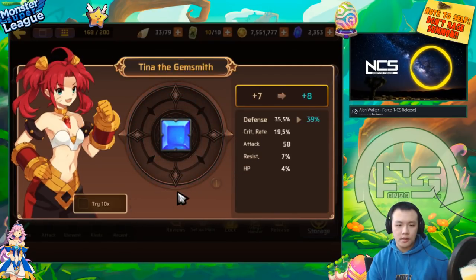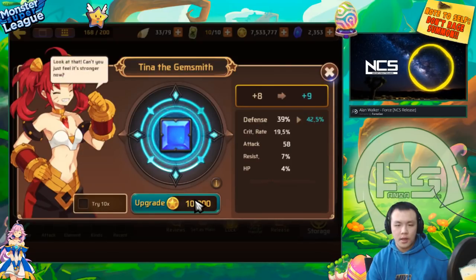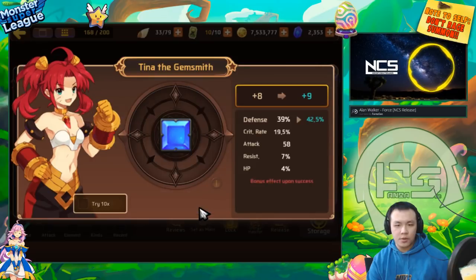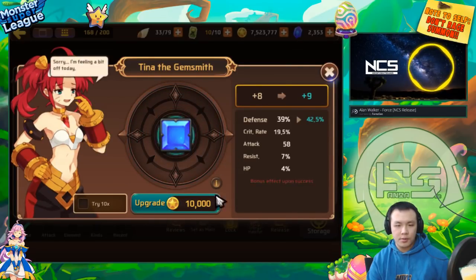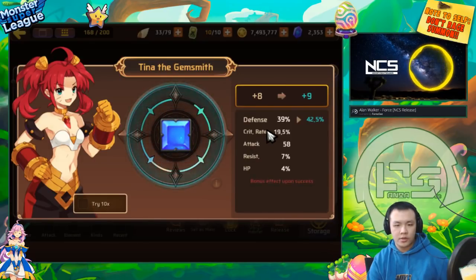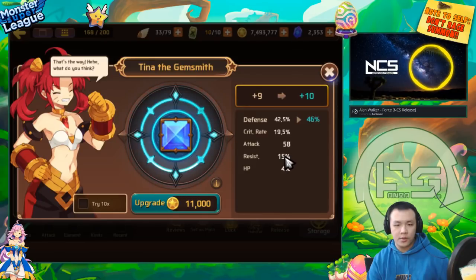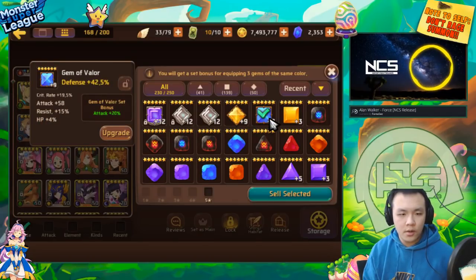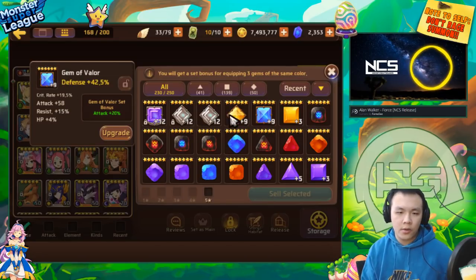It has four substats, so if it rolls into resist or crit rate at plus three it has the potential to go really high. It's a 19.5% crit gem - it's not too bad. The thing with valor is because attack doesn't work with aggressors it's a little bit less valuable, especially if it's a defensive gem. The only monsters that can maximize the potential of the valor set plus substats have to be some sort of hybrid attacker or courageous striker.